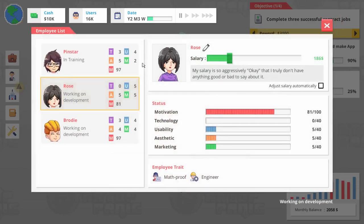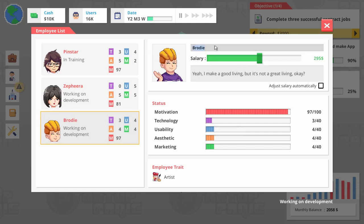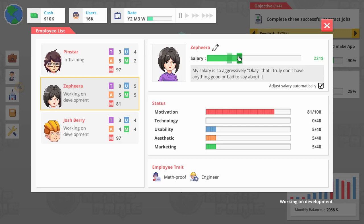Can I rename these people? Yes, I can. Okay, name-in-game patrons — it's time for you to join my company. Let me just pull up and randomize my name-in-game patrons. If you guys want your name in game, take a look at my Patreon link down below. Okay, we are back. Rose, you are not Rose — you are Zephira. We'll adjust the salary automatically so they keep up as they gain abilities. And then Brody is not Brody — Brody is Josh. Josh Barry. We'll set you to be automatic salary.